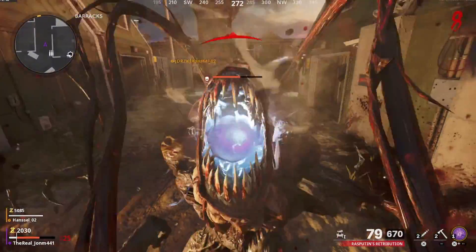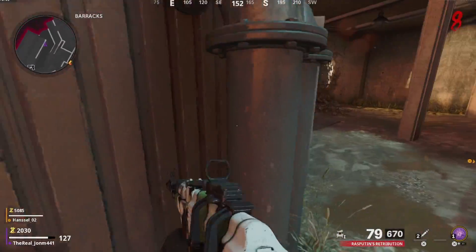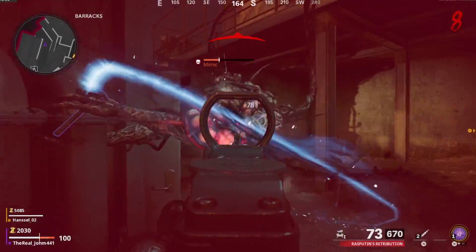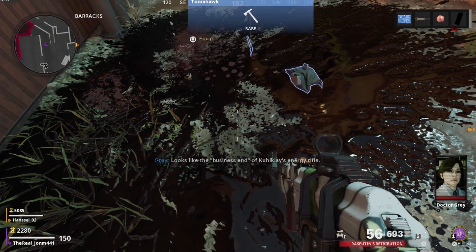Right here — a little noise right there — that indicates the mimic is right there. He's gonna spawn, and all you have to do is kill him. Once you kill him, he's gonna drop the part. Go ahead and pick up that part right there, and then move on to the next step.